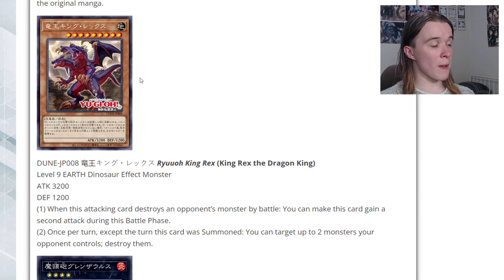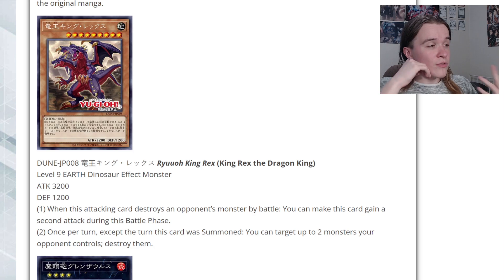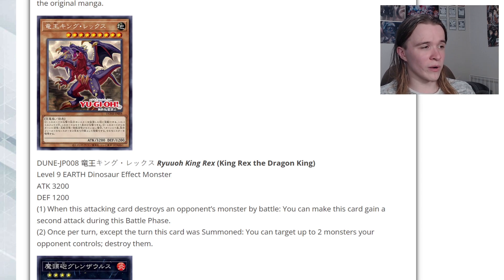Next up is the bigger retrain: King Rex the Dragon King, a Level 9 Earth Dinosaur with 3200 attack and 1200 defense. When this attacking card destroys an opponent's monster by battle, it gains a second attack during that battle phase. Once per turn, except the turn it was summoned, you can target up to two opponent's monsters and destroy them. If it didn't have that 'except the turn summoned' clause it'd be a good Pill target, but compared to UCT — which is bigger, attacks everything, and makes plays like Gustav — this feels kind of unnecessary.